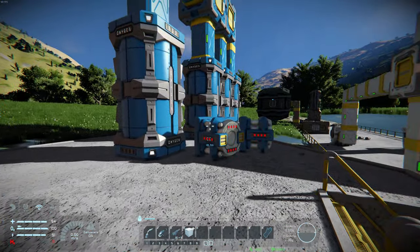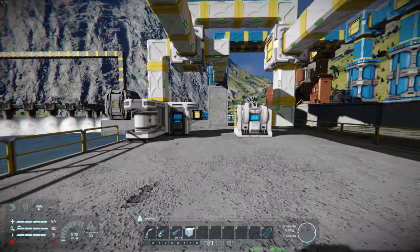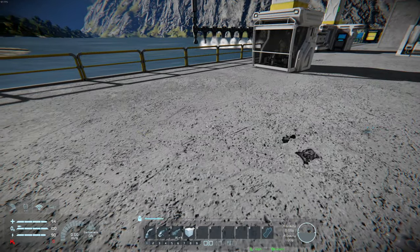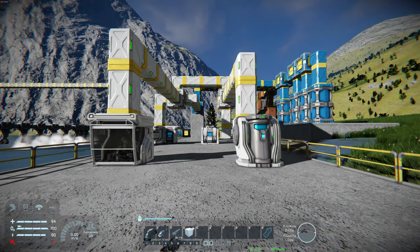The engineer can refill their suit by interacting with a medbay, survival kit, cockpit, or cryopod that's conveyed to a station containing gas. Bottles can also be used — these are great ways of prolonging the time before a suit refill is needed.